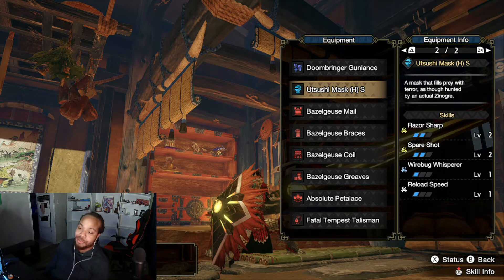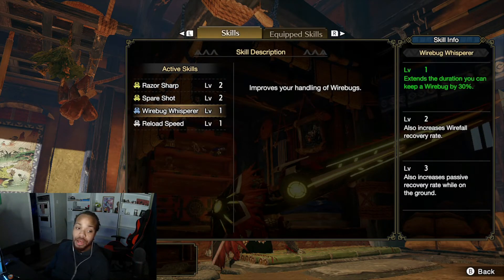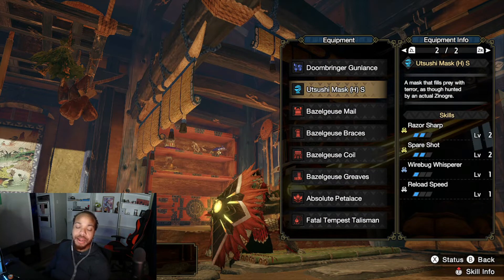With that said, the Utsushi Mask makes its appearance here for the other two points of Razor Sharp. Spare Shot is here as the gunner equivalent leftover. I have Wirebug Whisperer gemmed in along with Reload Speed. Wirebug Whisperer is going to be a really big skill given how Bullet Barrage works. I'm a bit worried that Gun Lance might end up in a similar role to hammer, where everything revolves around one key move — Bullet Barrage.